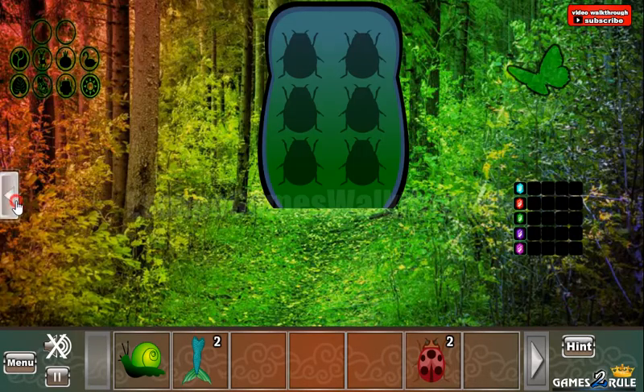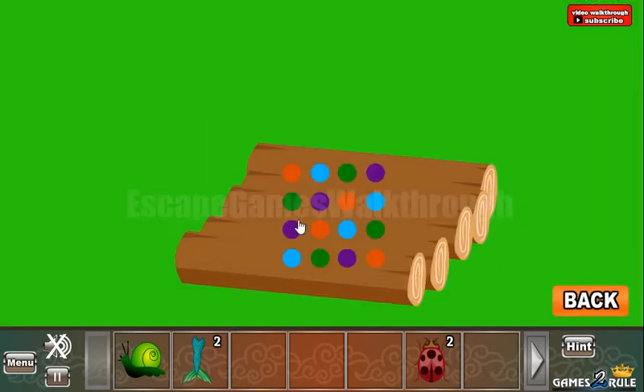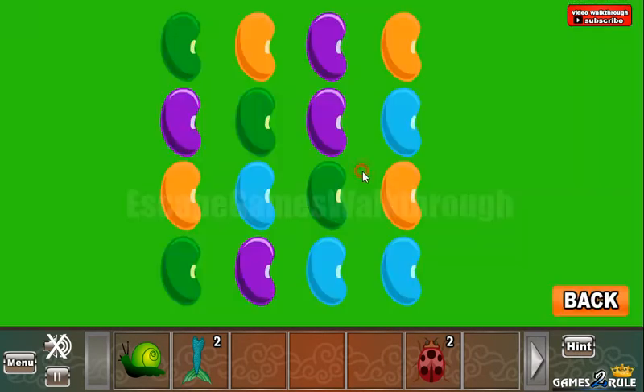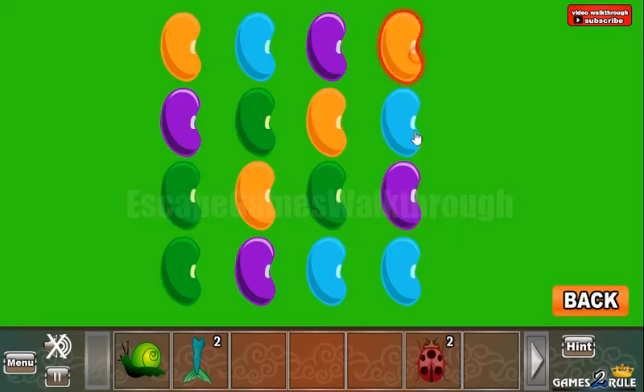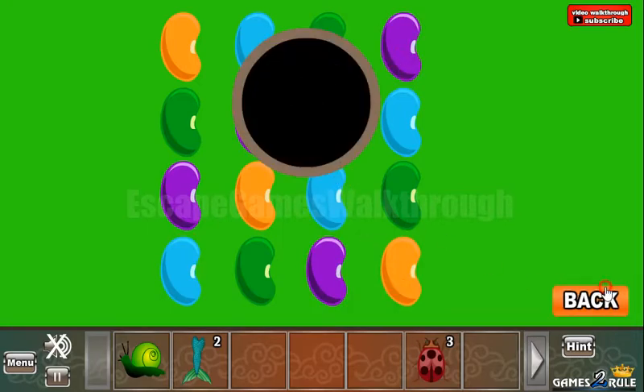Now let's go backward and look at the hint in this heap of logs. So we can see a pattern with colored dots. Let's rearrange these beans here: first orange, next green, then purple. And that's done. We've got the bug.